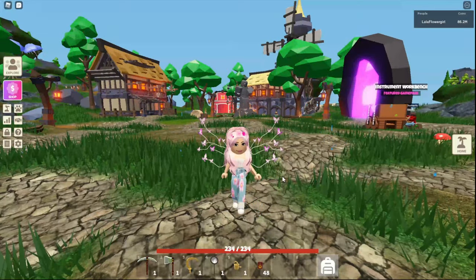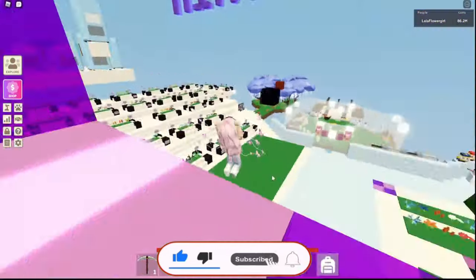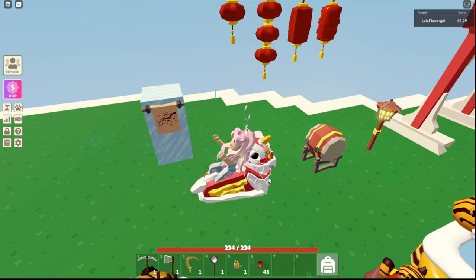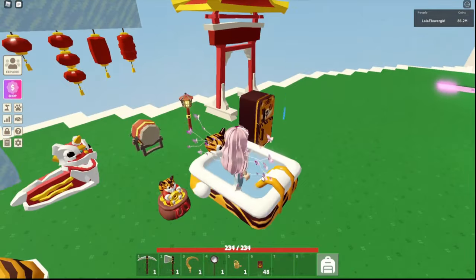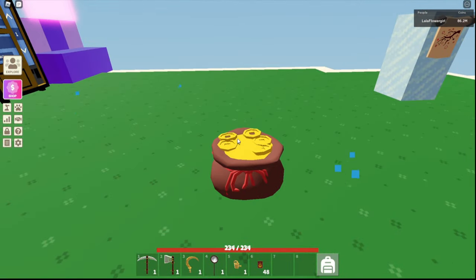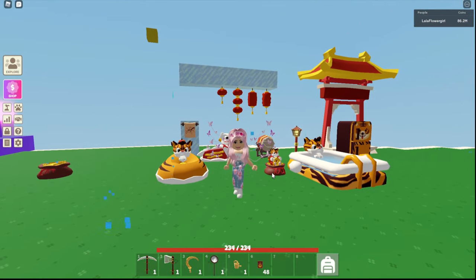I did get one different item which I will head back and show you now. Before we get started, if you could like and subscribe that would be amazing. I've bought all of the stuff from the vendor from Yuzi — all of the lanterns, the drum, tiger couch, bean bag and hot tub, fridge, tiger money bag — and this lucky coin bag here is the one that I got from an envelope. I don't know how common they are, but I got that from my first one, so I don't know how easy it is to get.